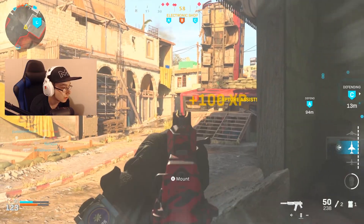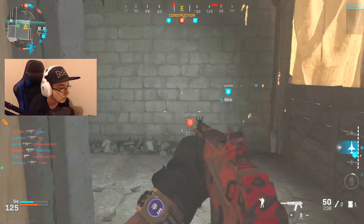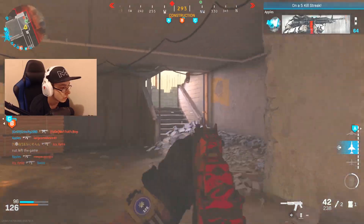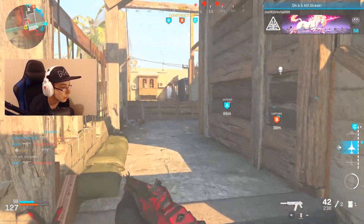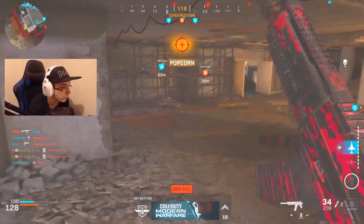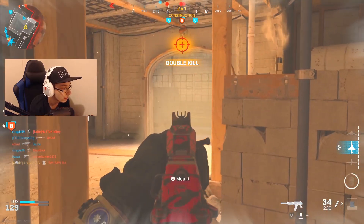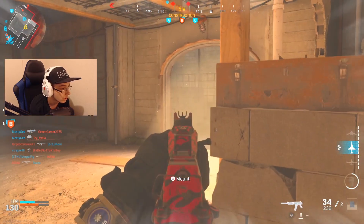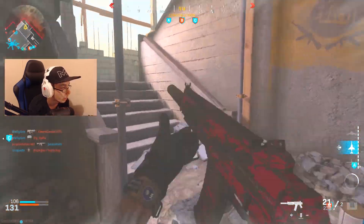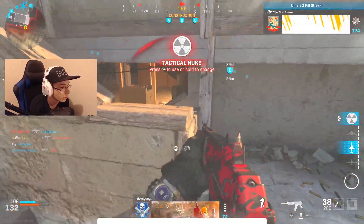I'm on a 26. People on the bridge, yeah. Pushing around. 27. There's some guy up there. I'm on a 29 and one off. Got a double kill. Yeah, I got it. Just gonna wait for him to pop out. Hopefully. Come on, I'm not gonna push that. Hurry up. Oh, I gotta run. I got it. Tactical nuke!